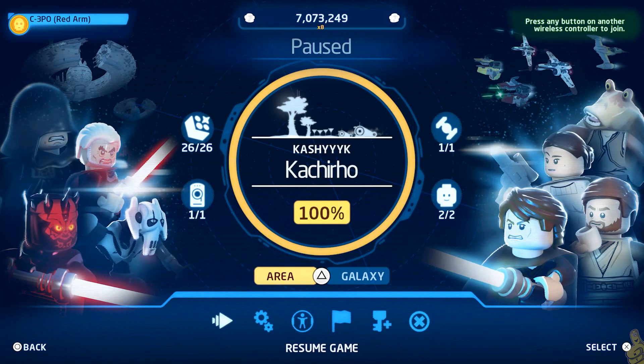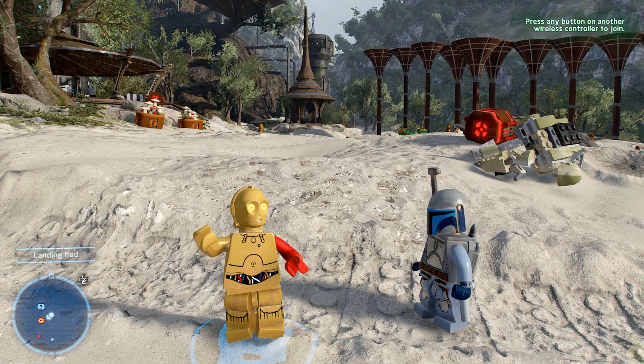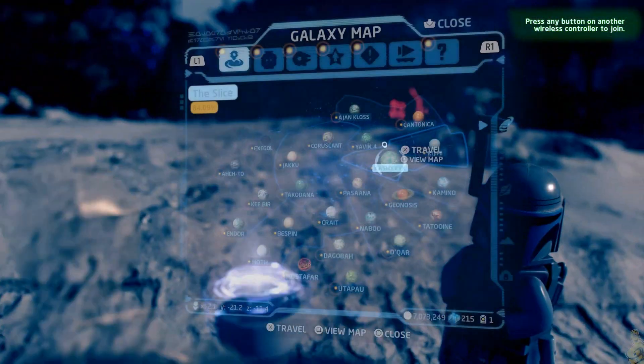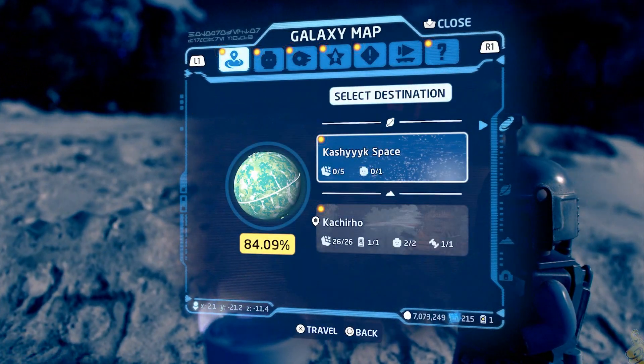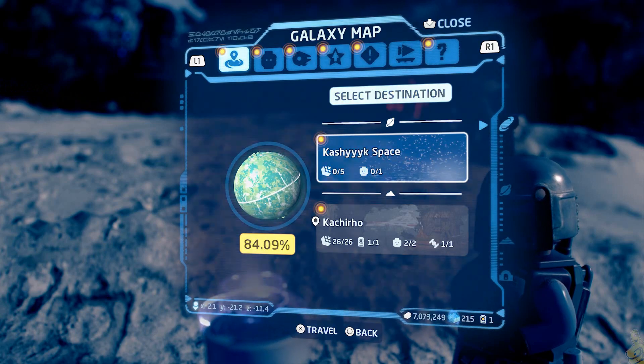If you remember, we left off here on Kachiro, where we got all 26 bricks, the data card, a couple characters, and a ship too. Now we're gonna go ahead and bounce up into the space place.